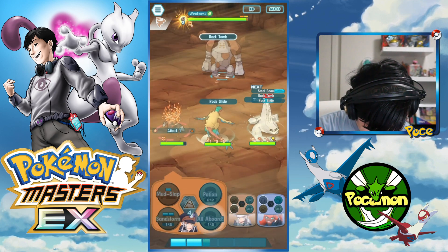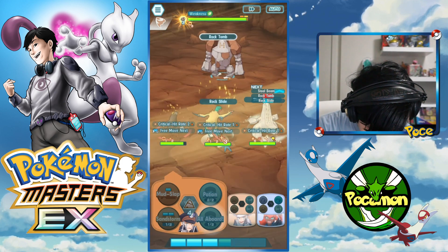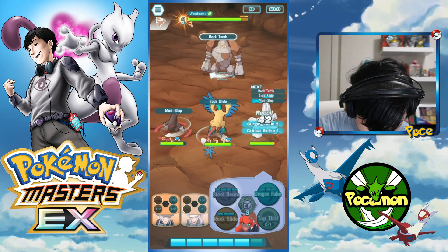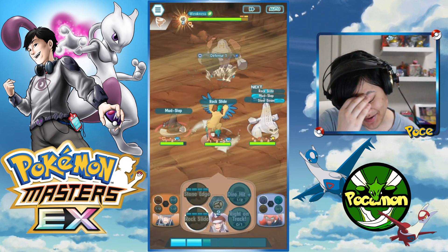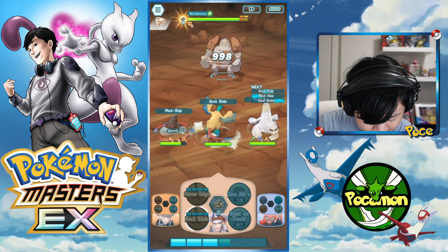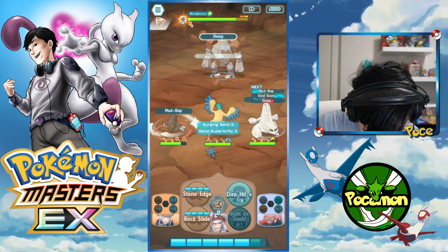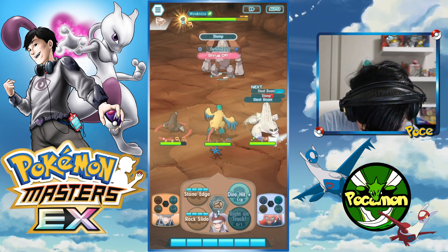It's slightly ironic because Regirock is usually found in deserts and stuff, and obviously he's literally made of rocks — his name is Regirock, he has rock in his name. But yeah, he's taking a decent amount of damage from this sandstorm — that's almost a thousand damage each tick, what the heck! Can we get a flinch? The answer is no. That's fine, let's go ahead and sync here.